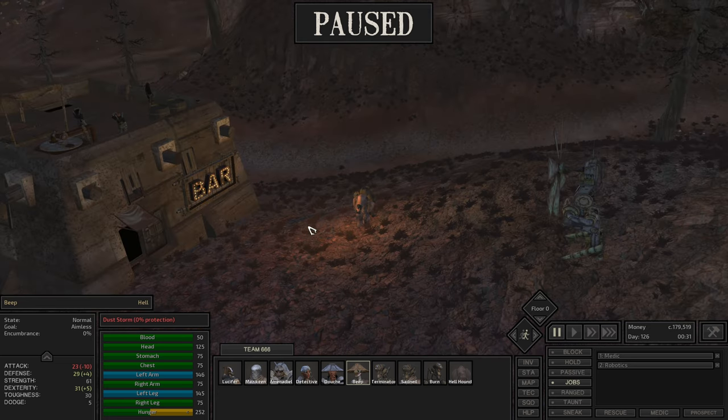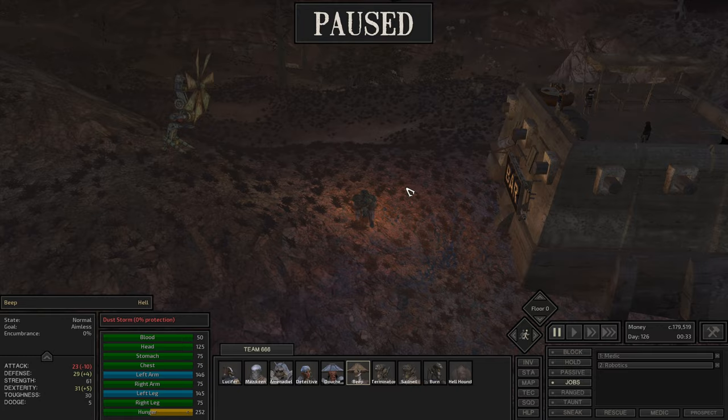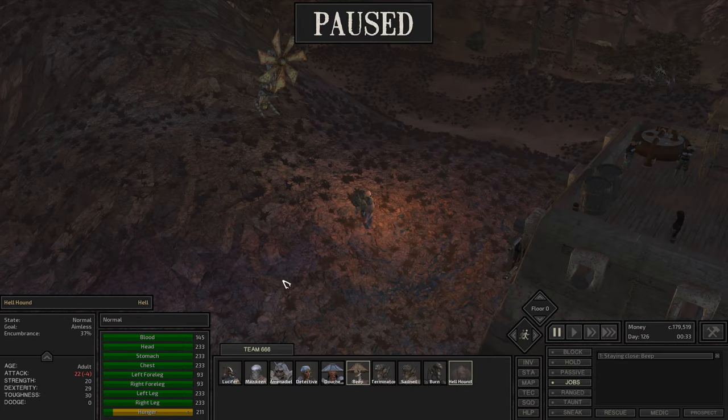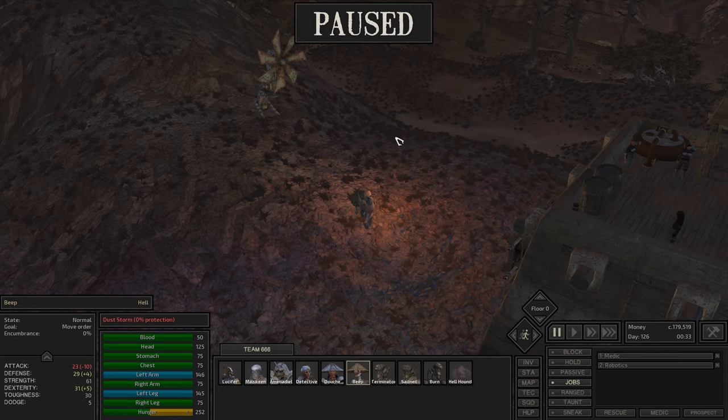Hello baddies! Lucifer's the name and Kenshi's the game. Welcome back to our first let's playthrough of this beautiful big war called Kenshi. In today's episode we hope to get everything for our base running and have everyone working, and then start doing some other stuff. We need iron plates, as we said in the last episode.